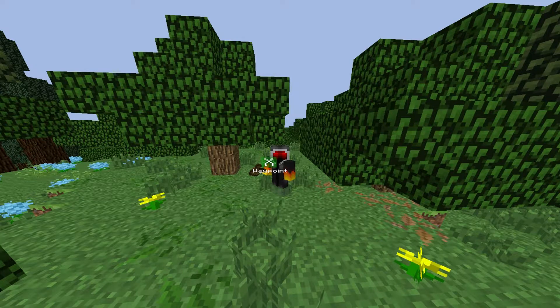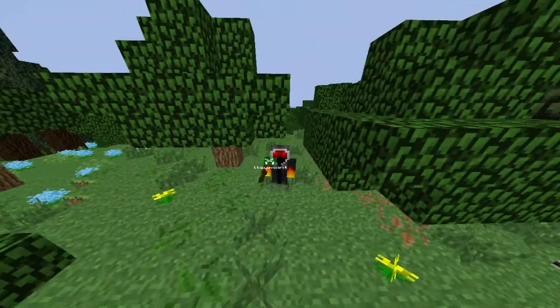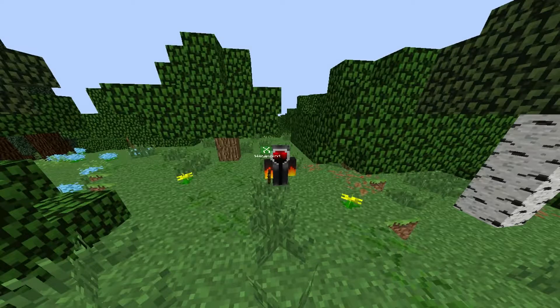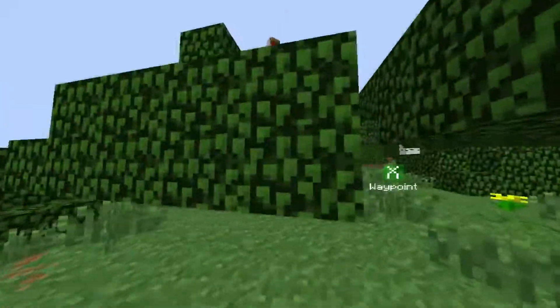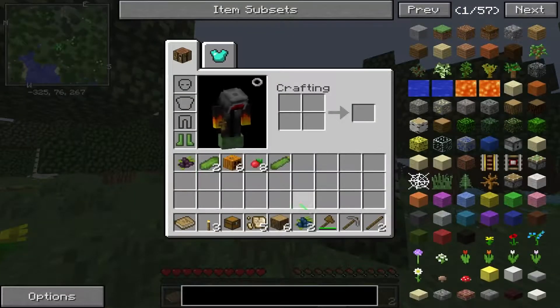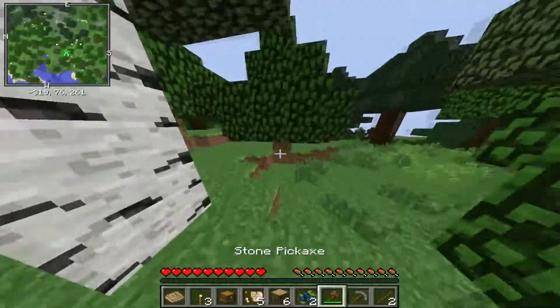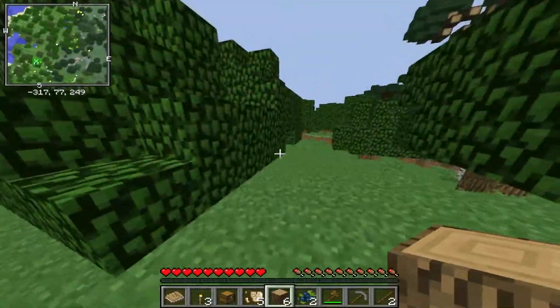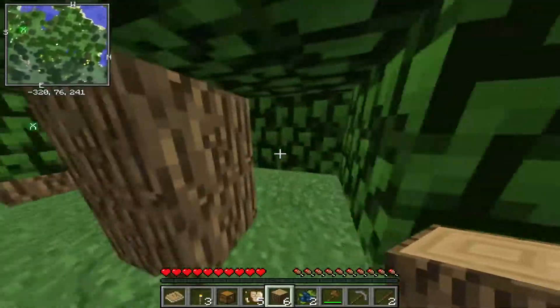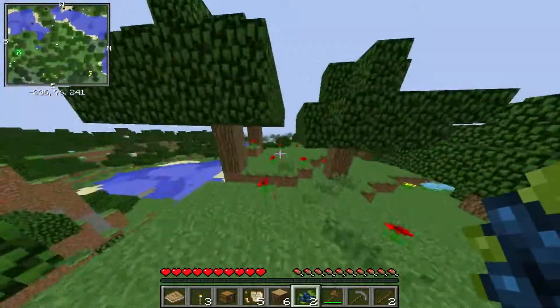Hello everyone, welcome back to a brand new video on Minecraft. Today I've got something a little different — instead of normal Minecraft I've got a few mods in that I personally like. It was a mod pack I found and really liked all the mods in it. I spawned in a new world, got a starting chest with all sorts of stuff. I destroyed some little flowers to see what they'd do and they gave me berries, cucumbers, and all sorts of stuff — pretty cool.